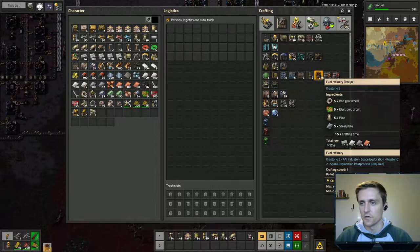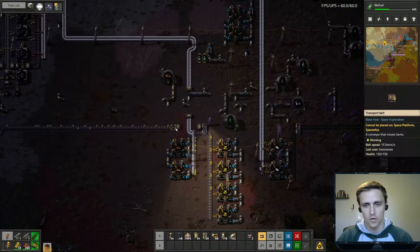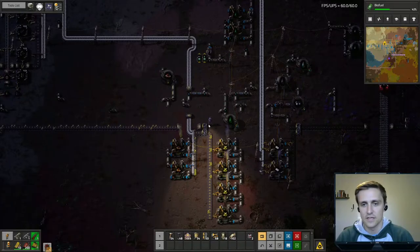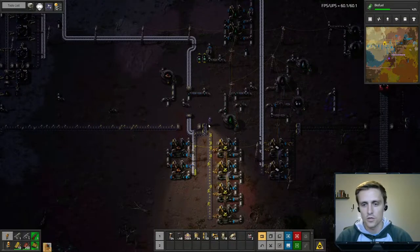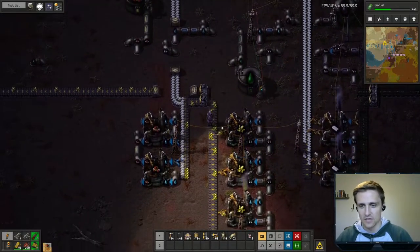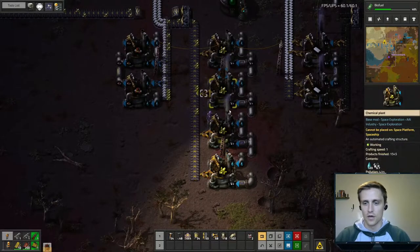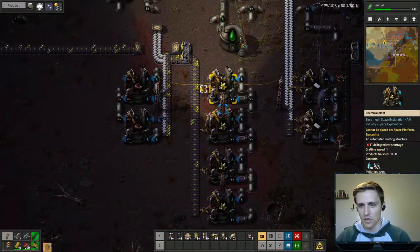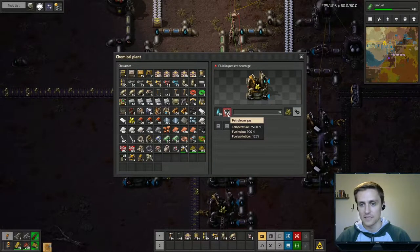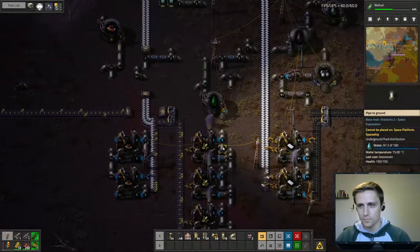We're going to do it in these fuel refineries, but before we get to that I noticed we were running very short on sulfur. This is something that can happen in your base — you see you're short on something and you've got to figure out why. I came down here and I can see that not all of my chemical plants are working, and if I look inside you can see it's taking a while for the petroleum gas to fill up, so there's clearly some issue with petroleum.